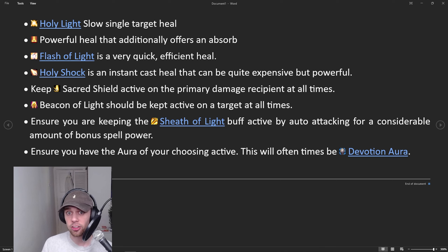Keep Sacred Shield active on the primary damage recipient at all times — could be the tank or whoever is taking the most damage. Beacon of Light should be active on a target at all times, generally the tank or someone taking consistent damage, so your heals on others also heal them. Ensure you're keeping the Sheaf of Light buff active by auto-attacking with melee, remembering this depends on whether you took Sheaf over the Holy Shock rune. Make sure you're keeping up your aura, which is likely Devotion Aura — especially with the Improved Devotion Aura talent points we've put in, adding 25% efficiency.